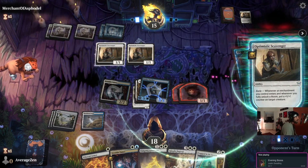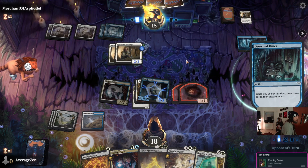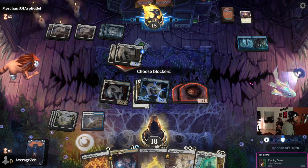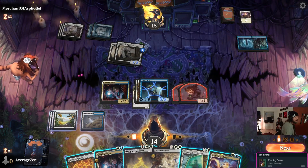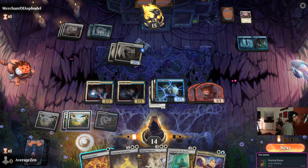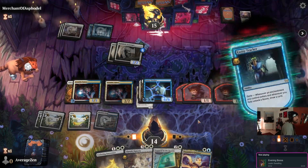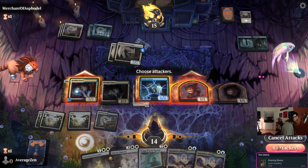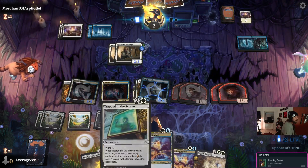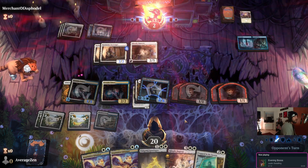Our opponent gets some counters. Thanks to Entity Tracker they're empty-handed, though they've got some cards now — no blocks. Let's get crazy: Gremlin Tamer and Ethereal Armor. Make some gremlins, make some gremlins, draw some cards, draw some cards. Our opponent finds a Ghostly Dancer — good game!